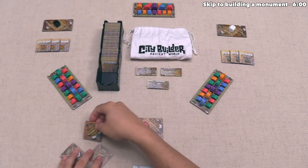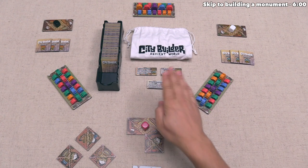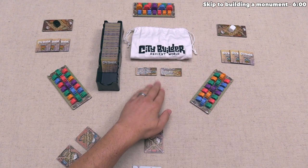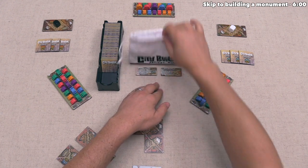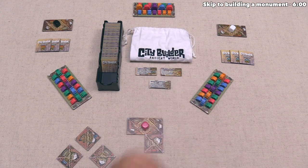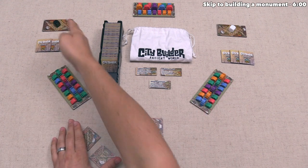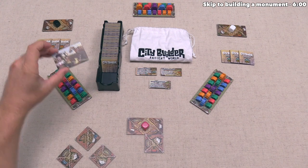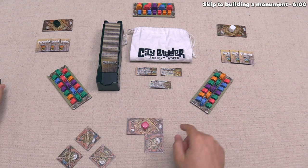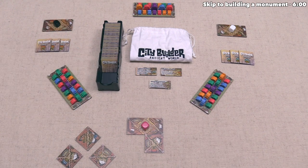We draw one tile to get back to three. The next thing we do in upkeep is check to see if there are three monuments out here. If there are fewer than three, we draw new ones from the bag until we have three face up. There are three out here so we don't need to draw any more, which means our upkeep step is done and play moves clockwise to the next player — the black player.